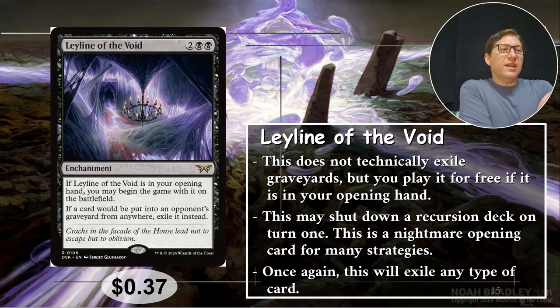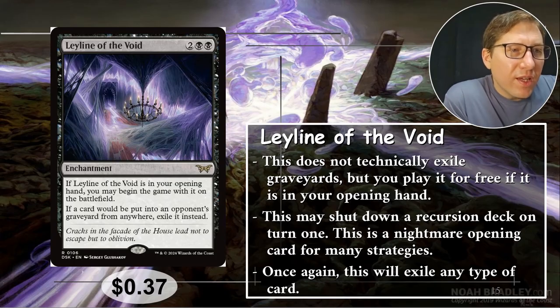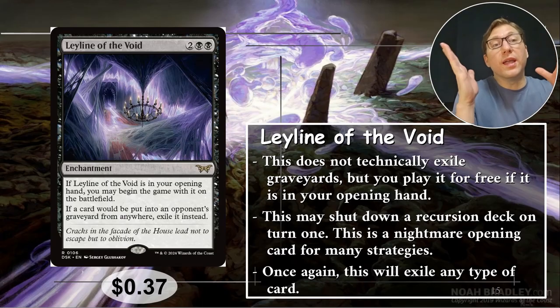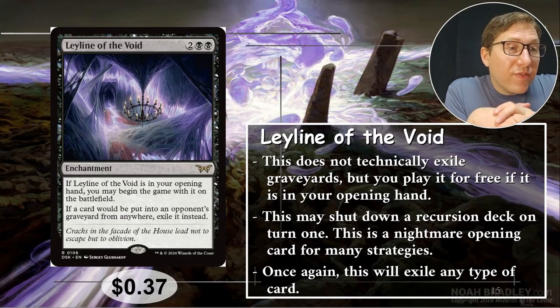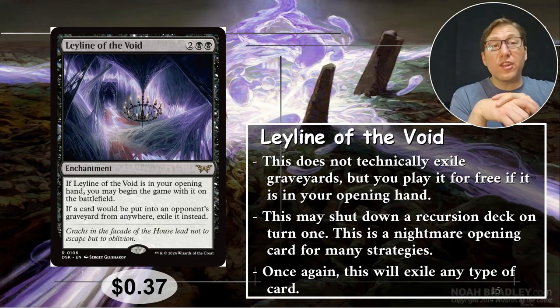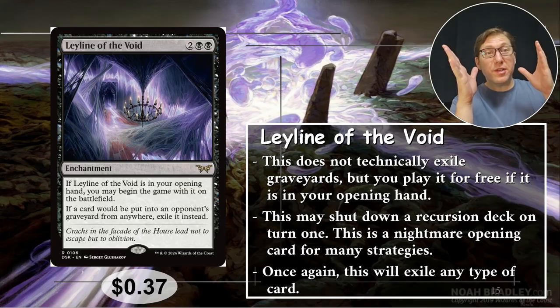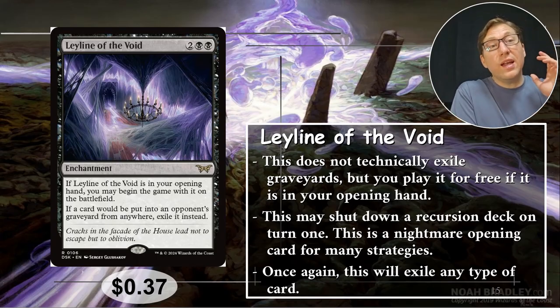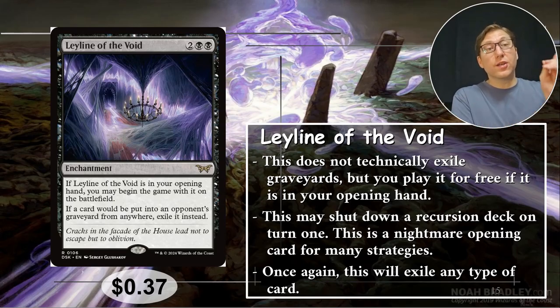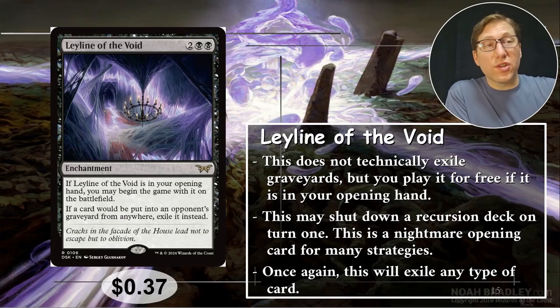Number one: Leyline of the Void. It seems worse by casting cost — two black black — but hold up. If a card would be put into an opponent's graveyard from anywhere, exile it instead. This specifies an opponent's graveyard, so you're not exiling your own stuff — very nice. And if Leyline of the Void is in your opening hand, you begin the game with it on the battlefield, so you get a free enchantment preventing anything from going into your opponents' graveyards. It matters that it's 'would be put into' rather than 'once it goes to' the graveyard. Anyway, only 37 cents — this is so good.